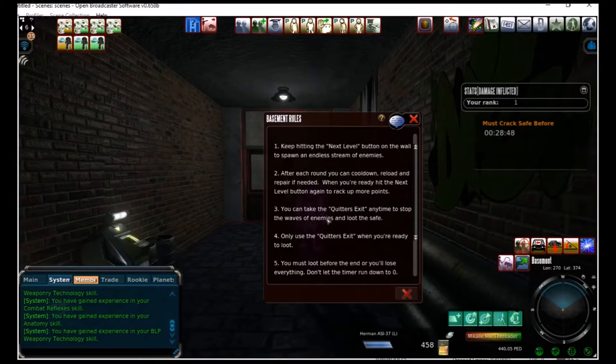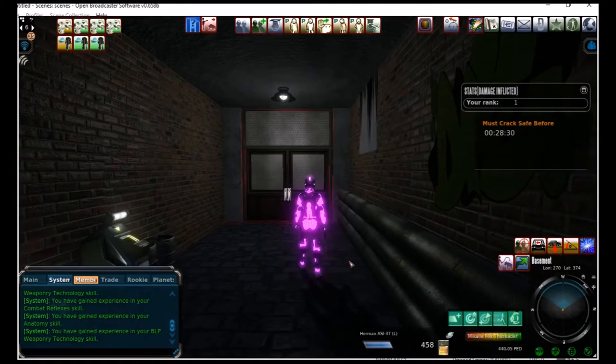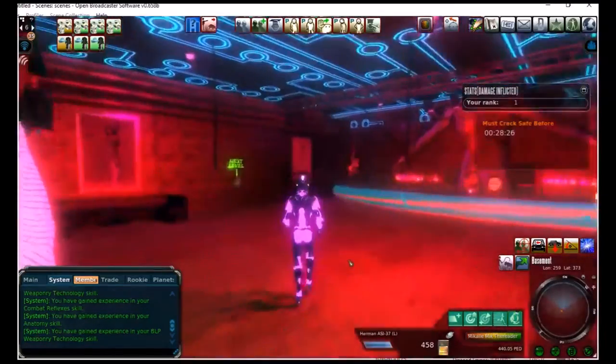It says that you can keep hitting the next level button on the wall to keep getting enemies spawning. After each round, you have the opportunity to buy more ammo or to repair. You can exit at any time to loot the safe, but the idea is don't run out of time or you lose everything — you get no loot if you crack the safe and exit when your time has expired.